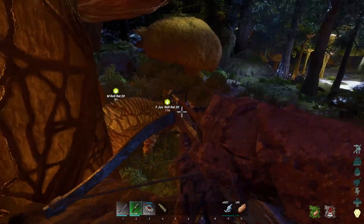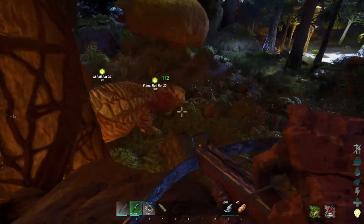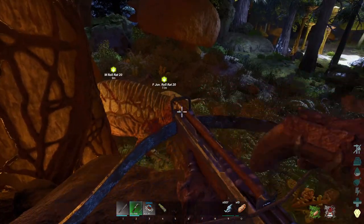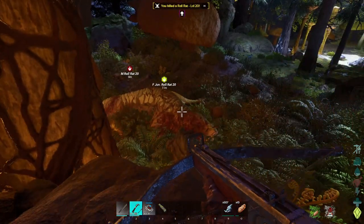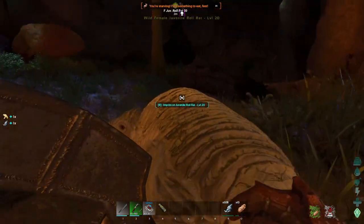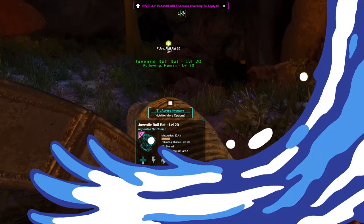There we go. You can target him now. And of course you put your head right next to your baby. Great. What? An intelligent parent using its baby as a shield. There we go. That's a dead mole rat. Come back here, child. That is us — a baby mole rat.